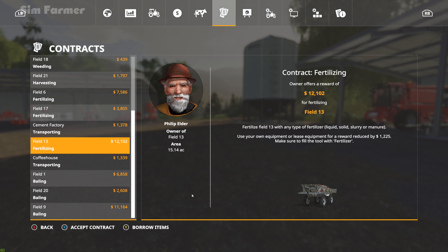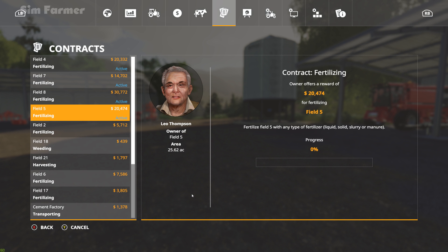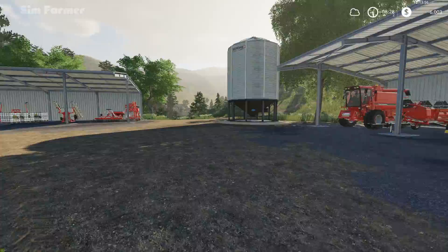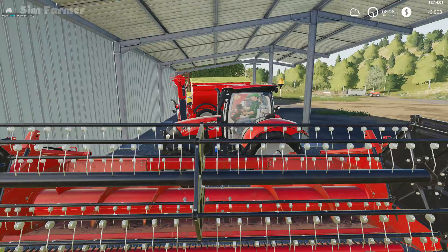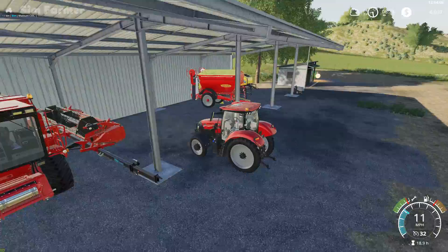I've also taken out quite a few contracts using the multiple contract mod — they're all fertilizing. Field four is worth $20,000, field seven $14,000, field eight $35,000, and another $20,000, so there's about $85,000 worth of contracts there, minus the cost of fertilizer and worker wages. We should still come out with quite a bit of money from that.